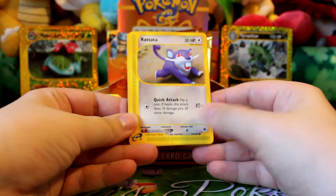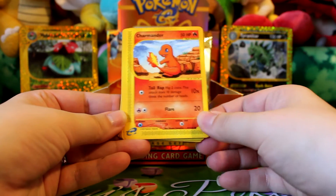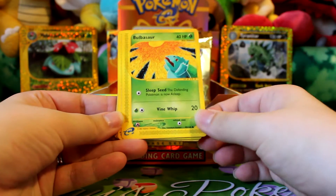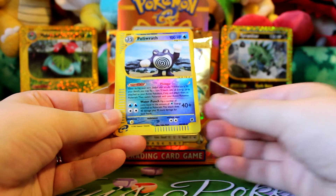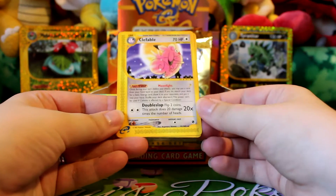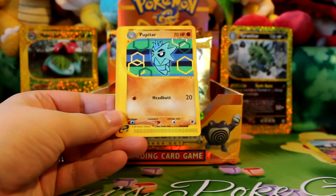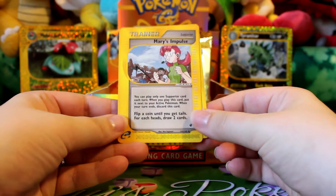Here's Rattata, Goldeen, Charmander, Bulbasaur, Totodile, a Reverse Poliwrath — card number 60 on the side, definitely still need that one — a Rare Clefable, Pubitar, actually I haven't pulled one of these yet, and Mary's Impulse.